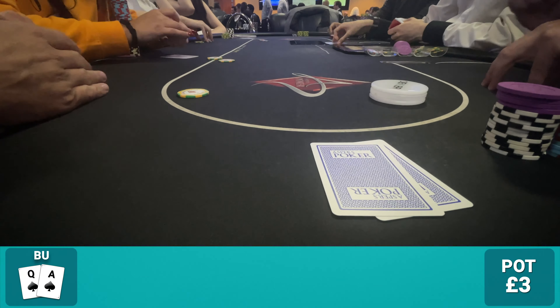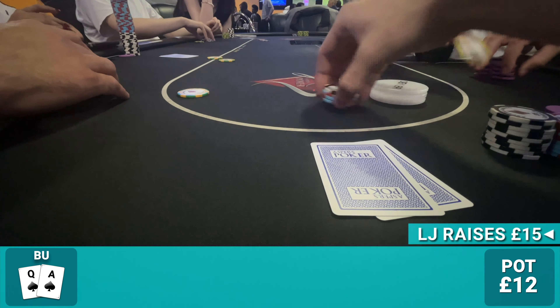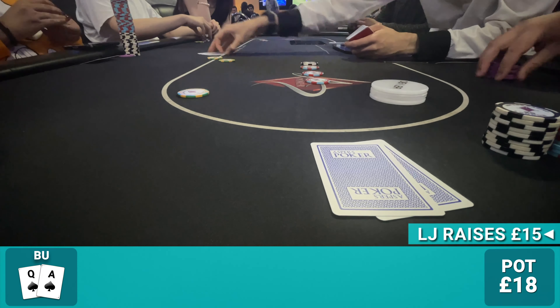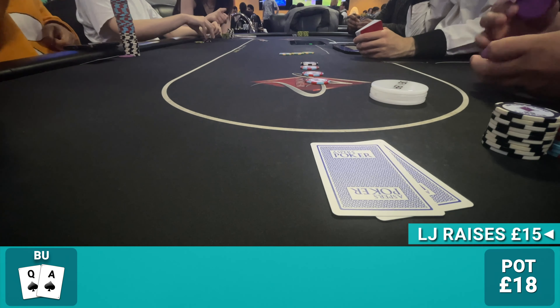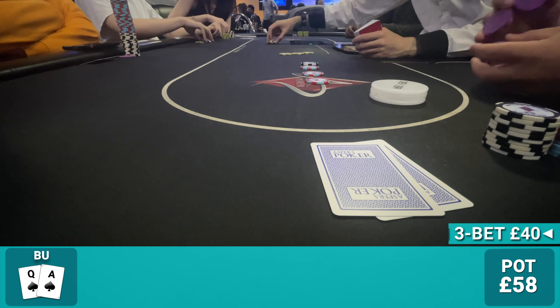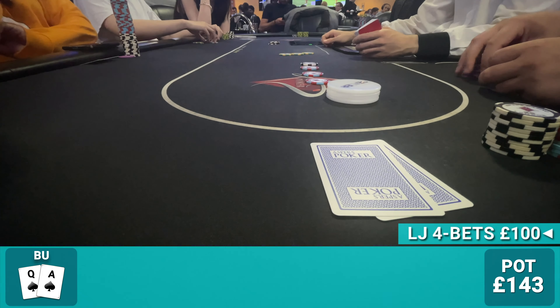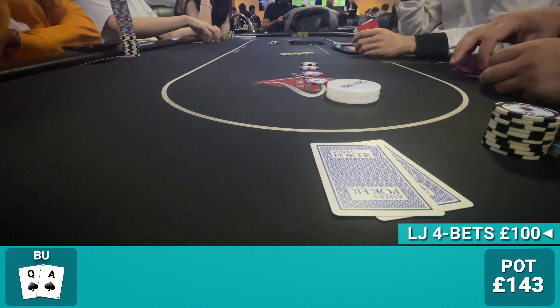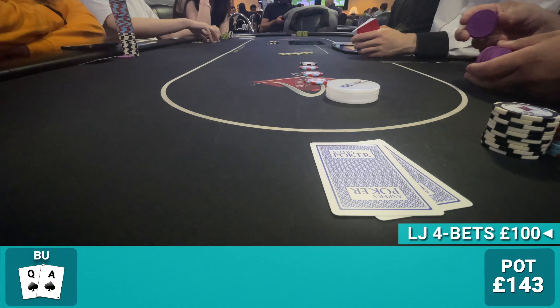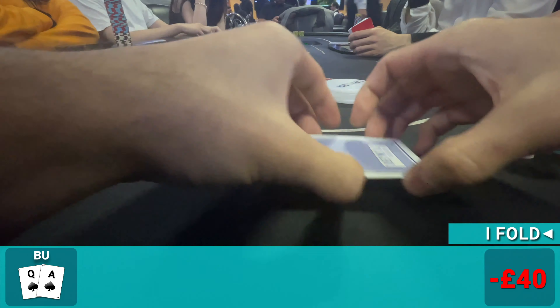On the button we pick up ace-queen of spades. There's an abnormally large raise from a young lady in the low jack who hadn't been out of line all session. I three-bet for value to £40 in position, but for the first time she four-bets to £100. I think for about half a minute, go over her player type, realize she likely only has queens-plus or ace-king, and let this one go.